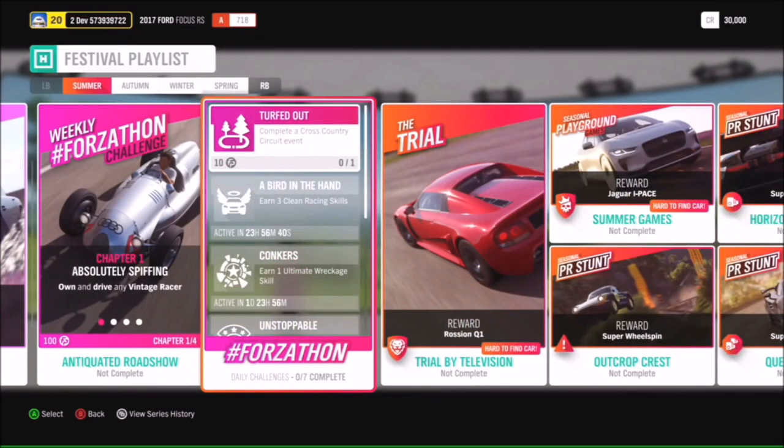So one thing I just want to call out at this point is the Forzathon Weekly - that requires you to have a vintage racer. I just want you to try and remember that fact for around about the next 12 seconds. So in the trial, you can get yourself another chance at the Rossian Q1, and in the seasonal playground games, another shot at the Jaguar I-Pace.